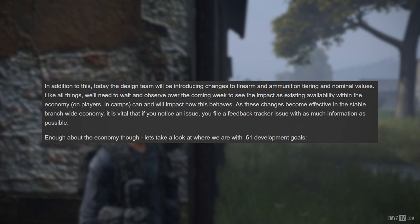Much to the satisfaction of both Peter and Hicks, we'll now be able to resolve the issue discovered with 0.61. In addition to this, today the design team will be introducing changes to firearm and ammunition tiering and nominal values. Like all things, we'll need to wait and observe over the coming week to see the impact, as existing availability within the economy and in player camps can and will impact how this behaves. It is vital that if you notice an issue, you file a feedback tracker issue with as much information as possible.